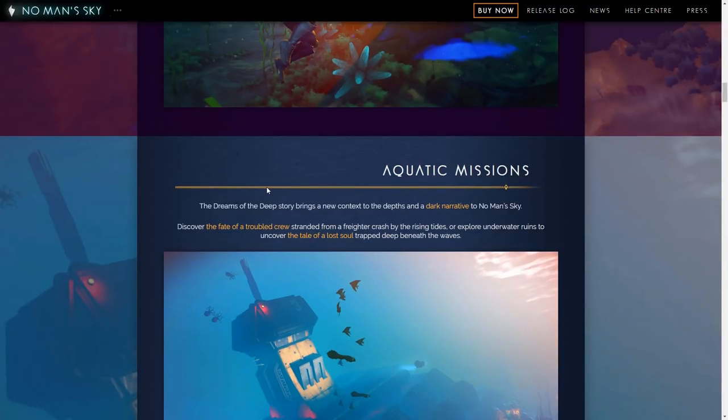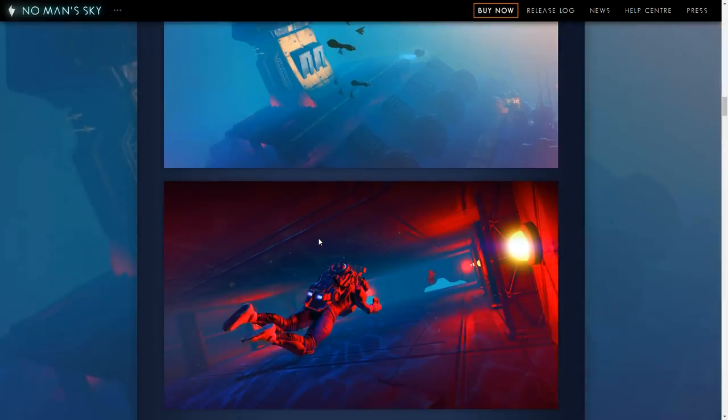Aquatic missions bring new context to the depths and a dark narrative to No Man's Sky — the fate of a troubled crew stranded from a freighter crash, or explore underwater ruins to uncover the tale of a lost soul trapped beneath the waves.